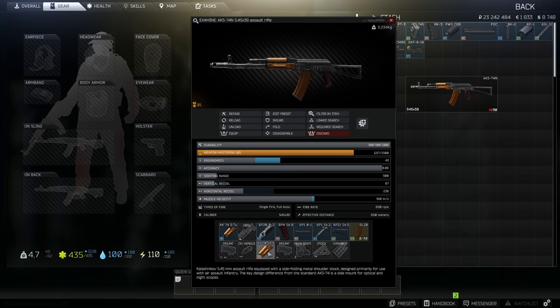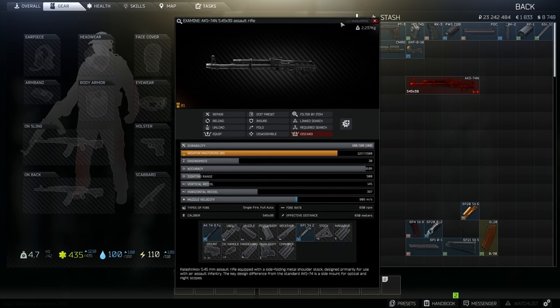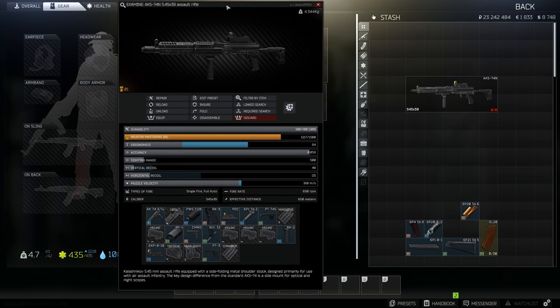Now let's put all of this together. And here you go — this is the lowest recoil build for the AKS-74 and the AKS-74N.